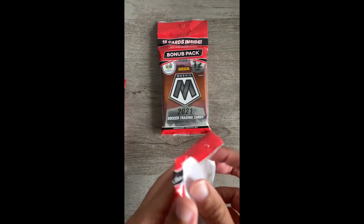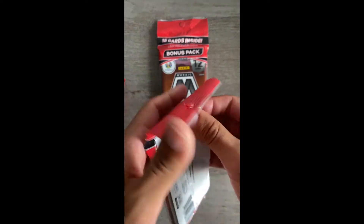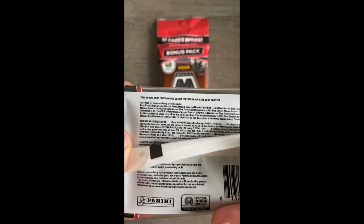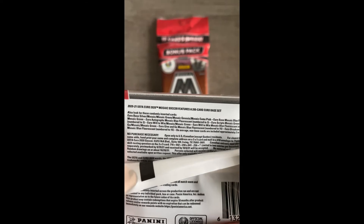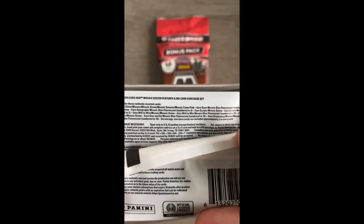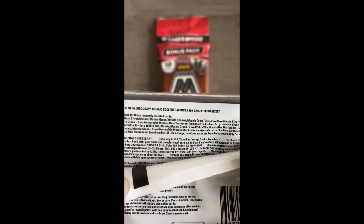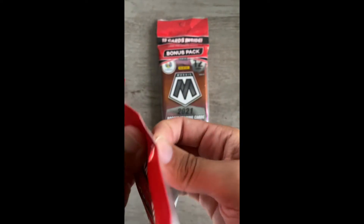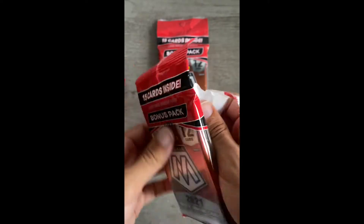Let's get right into this, but before that let's zoom in on some of the stuff you can find. You can see there are chances of numbered cards — Mosaic blue fluorescents are the numbered ones, Mosaic green silvers, yada yada. I don't think there are any autos in here, at least from what I've seen in the past, so don't expect that coming out of the cello packs.